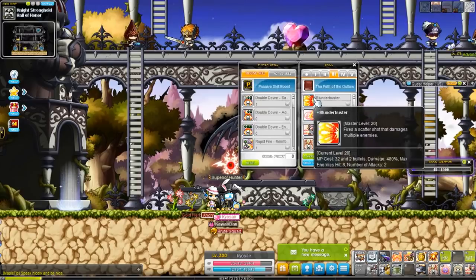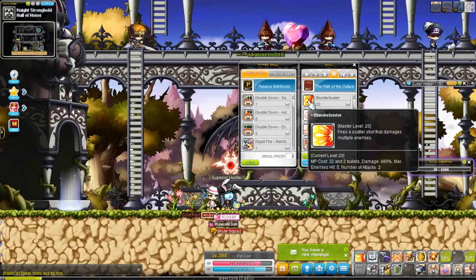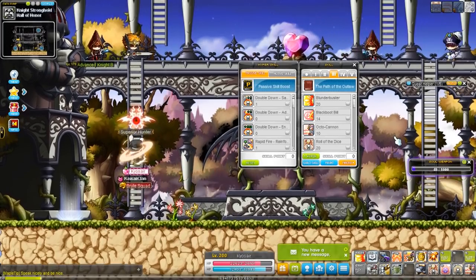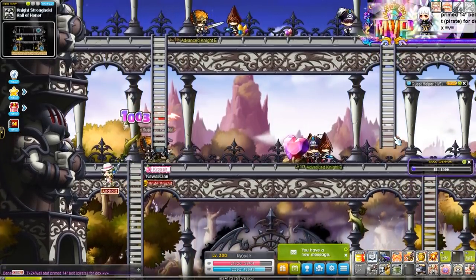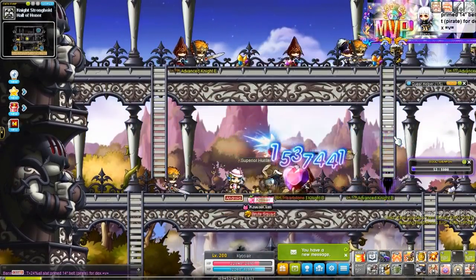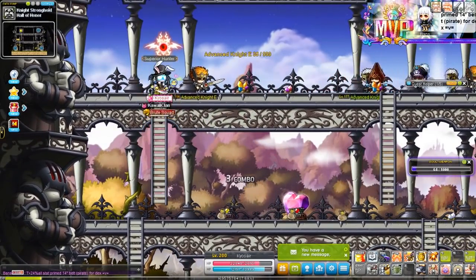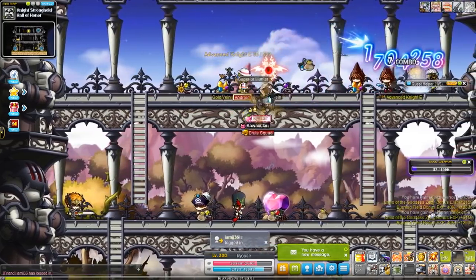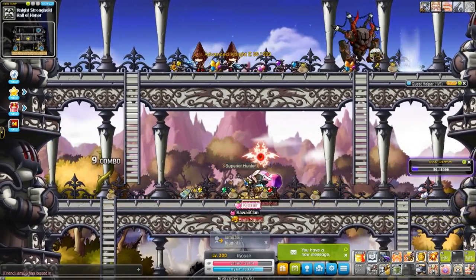Moving on to third job, we get Blunderbuster — your new mobbing skill and a shotgun-style attack. It only does two lines, but those lines are very powerful. Triple Fire would still be your go-to for elite bosses since it does more damage, but Blunderbuster has farther range and is overall a better skill in my opinion.